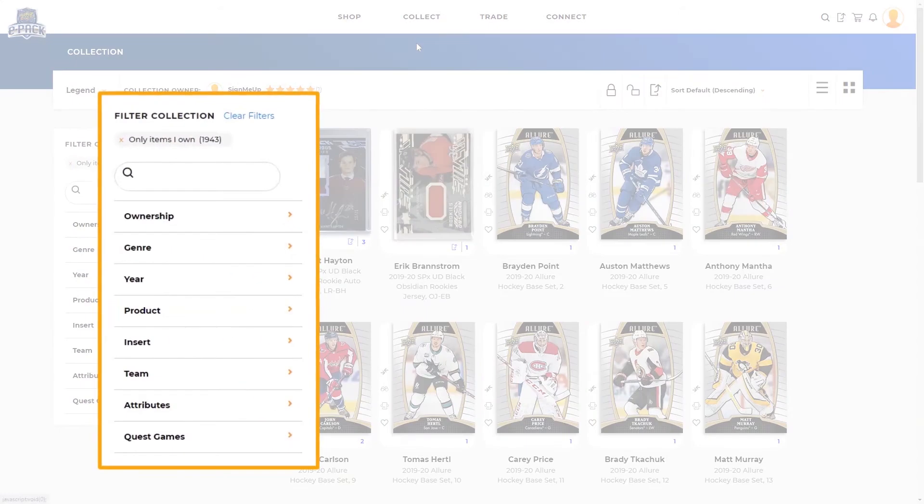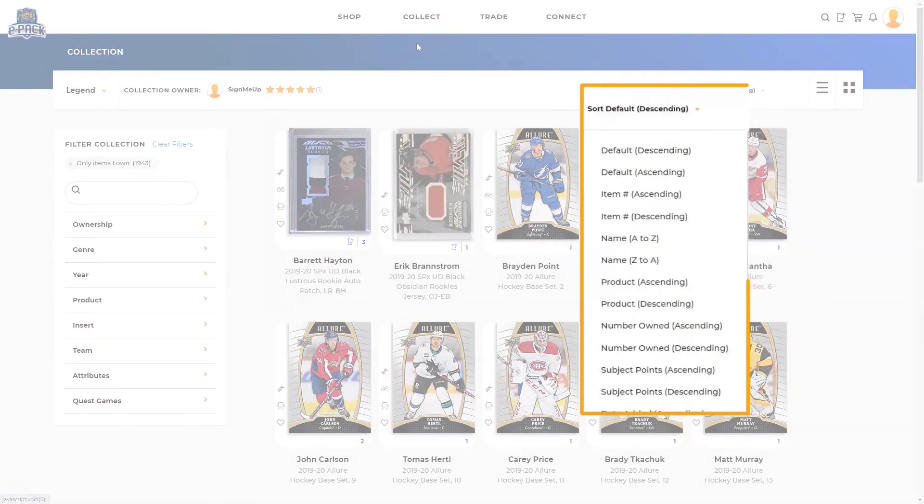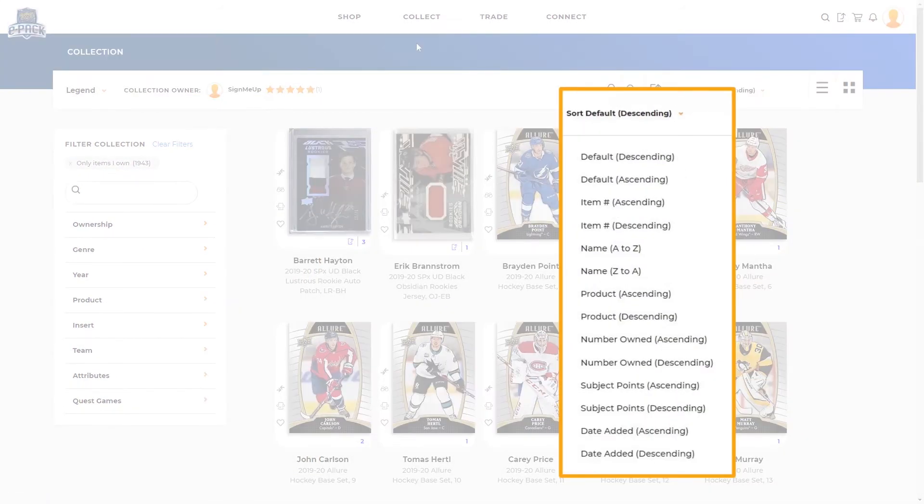Use the filter on the left-hand side to view your collection by product, player, insert, as well as many other filterable attributes. Sort your collection in a variety of ways, including by newest additions to your collection and item number.